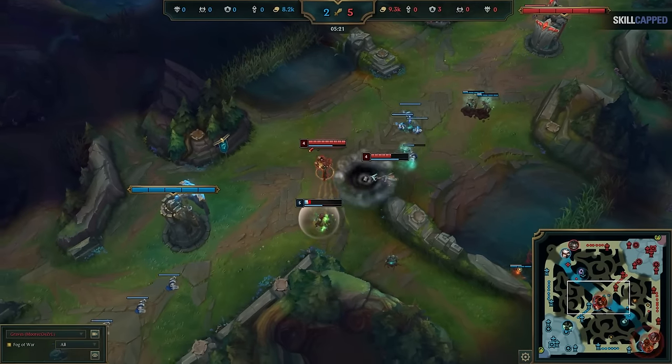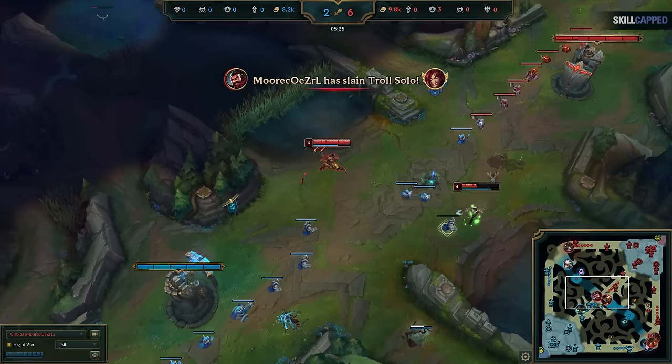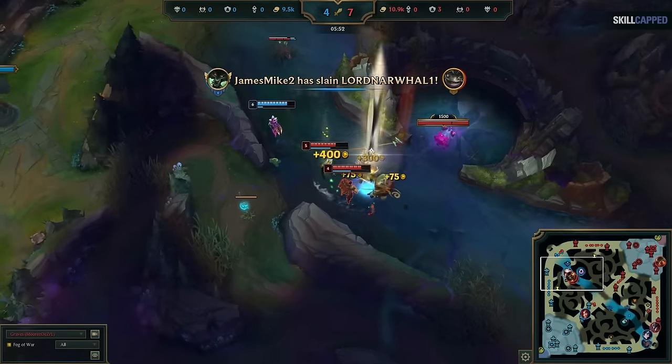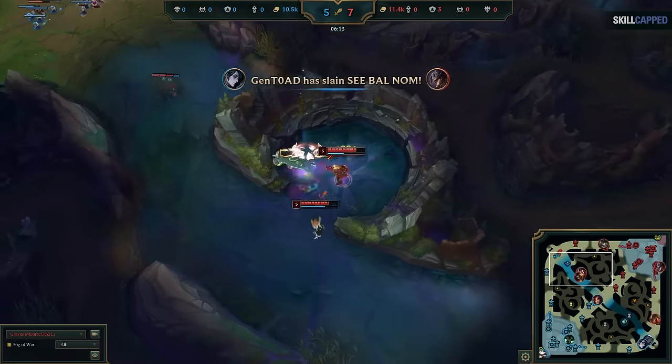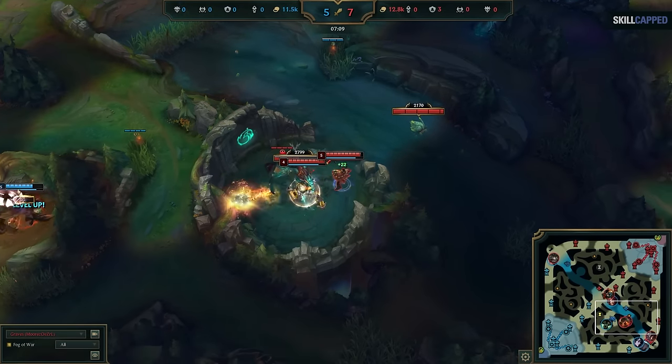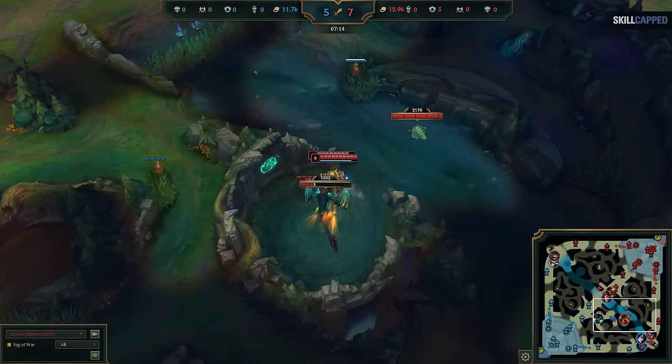After Graves takes Raptors and picks up a kill mid, suddenly he has the number advantage and can take Dragon, getting both early objectives. There's a very specific reason why this is so bad in Season 14 when you miss this cross map play on the Void Grubs. Graves gets a kill on mid, which means he has a number advantage for any fight at the Grubs. However, instead of Warwick recognizing he needs to cross map, he goes to contest the Void Grubs 2v3 and of course loses the fight.